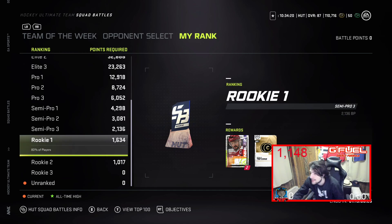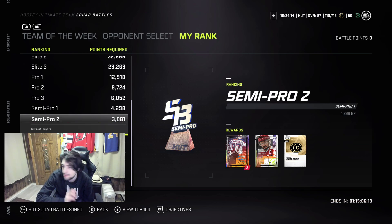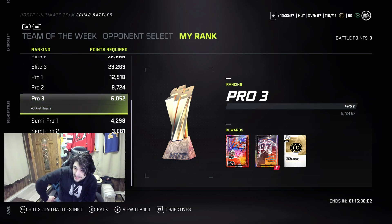Looking at the ranks: 750 coins, 1.5k coins, semi-pro gets you 3k to 4k — and these are all tradable rewards. Pro 3 is essentially like playing maybe three squad battle games on superstar, winning by five, getting max rewards. Even this early in the week, it's really worth it and very easy to do. Even if it's frustrating sometimes, if you're really trying to earn any coins, I think it's worth it.